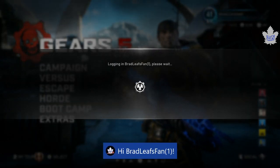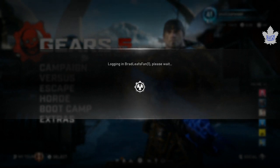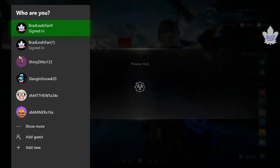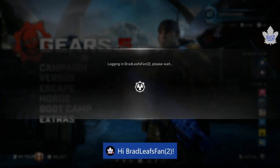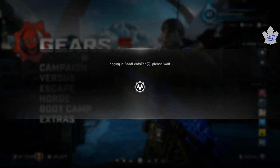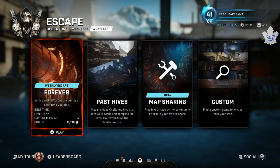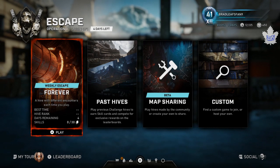Now since the Surge is gone from the challenge hives — which most of you who watched the other video are probably wondering which hive to do next — this is actually an easier method than the original one. You could just find two people online and ditch them, but the easiest way is to sign in two controllers as guests to create your own match. Go to past hives — the Surge would have been there but it's gone now — with this method you can pick whatever hive you want.